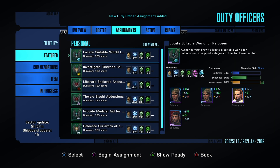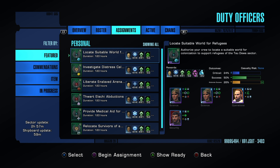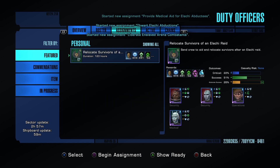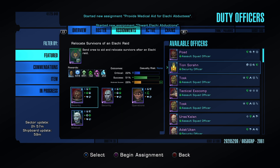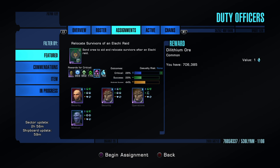Now that we have all six assignments loaded up, we can start beginning the assignments. These duty officers as rewards are what you're really after — some of them are really great. With great duty officers comes better PVP and PVE performance. Even if you just want to grind and farm them to sell in the exchange, the Quartermasters go for quite a bit. Now we begin all six and wait a couple days to see what we proc. You can move your officers around to assign different ones for different crit probabilities.